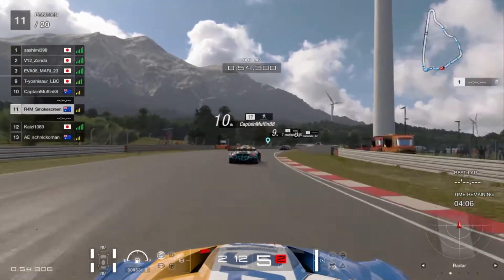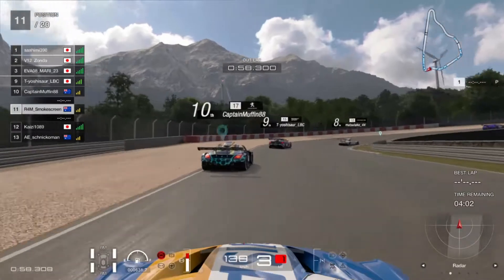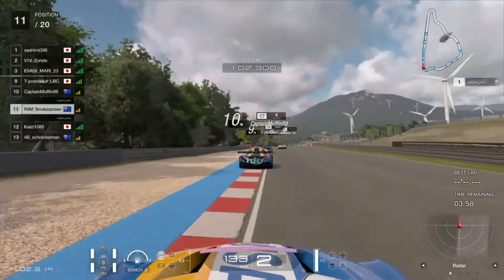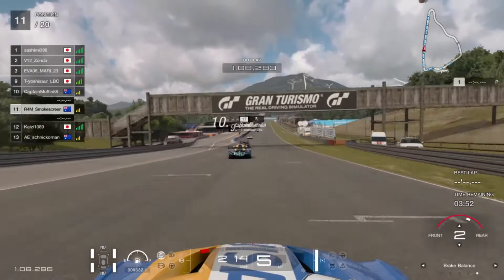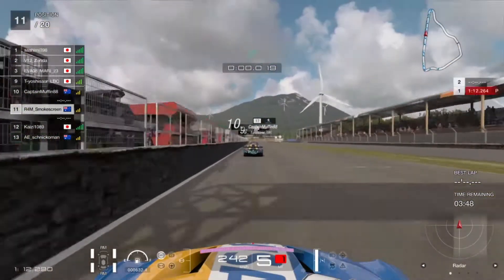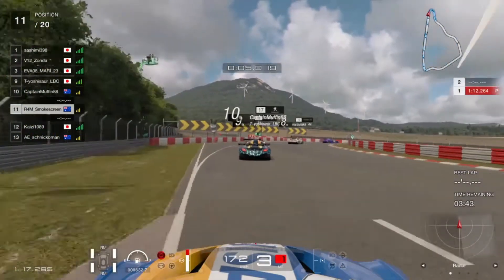Here we go, out for qualifying at the Sardinia Road Track C in reverse — that's the track we're on today — in group three of course. We've come out in the qualifying session behind Captain Muffin, which was very good because he was displaying some very good pace in the practice races and practice qualifying for this event. So it's good that we've got some slipstream off him, and my goodness do we need the slipstream.